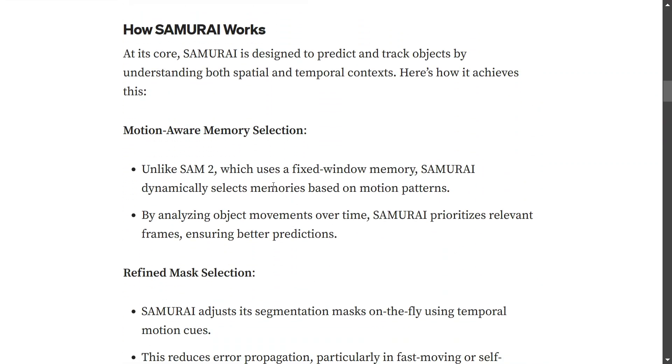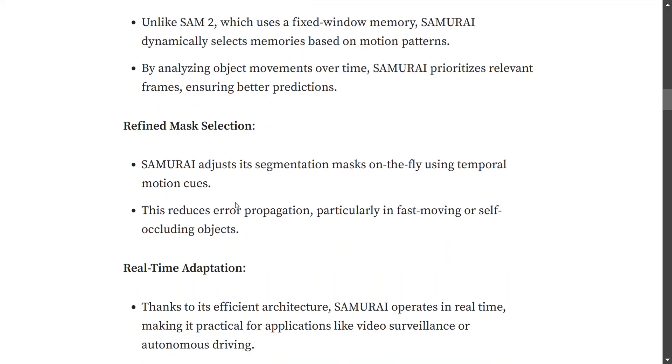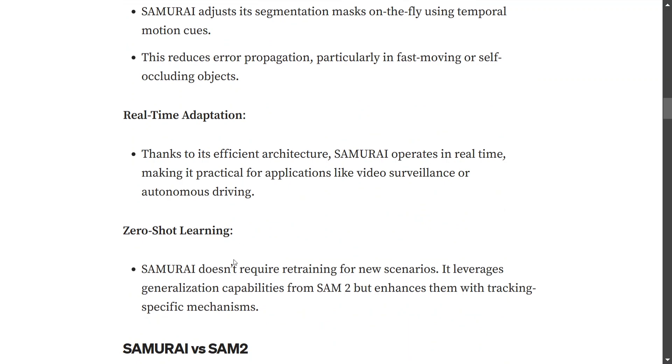In terms of how it works, the key features include motion-aware memory selection, refined mask selection, real-time adaptation, and zero-shot learning. These are high-level terminologies — we're not deep-diving into them here, but they give you a reference for what the model involves if you want to explore further.